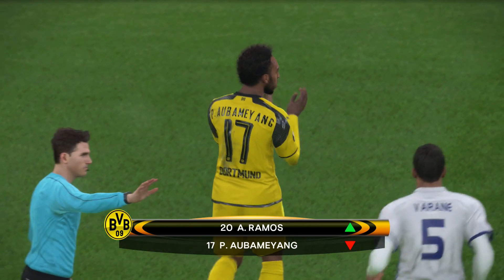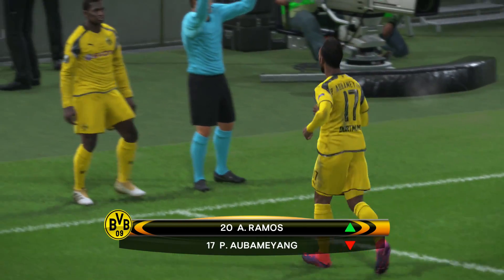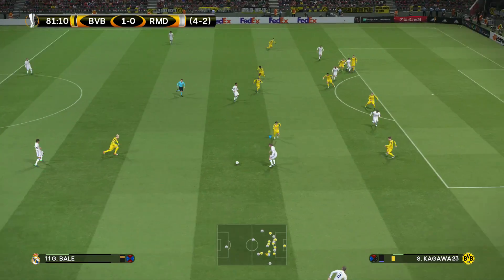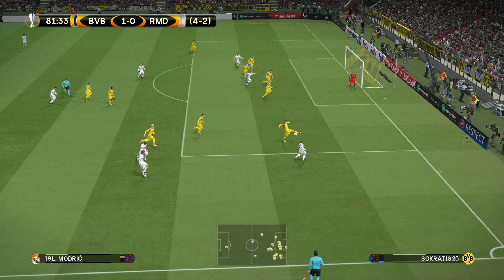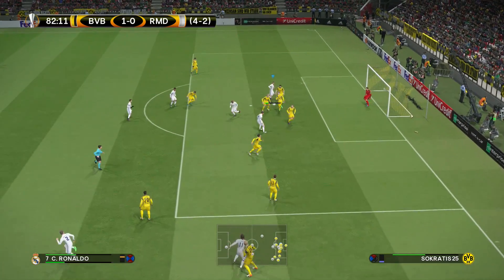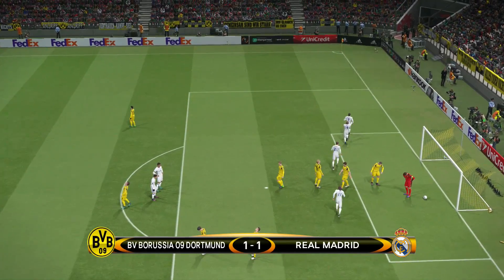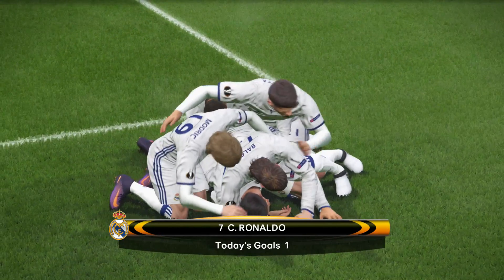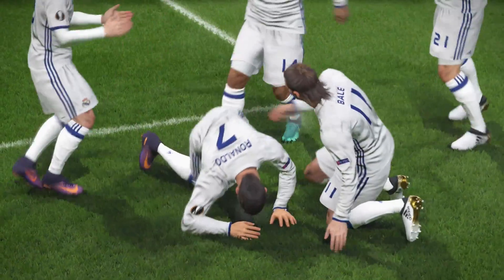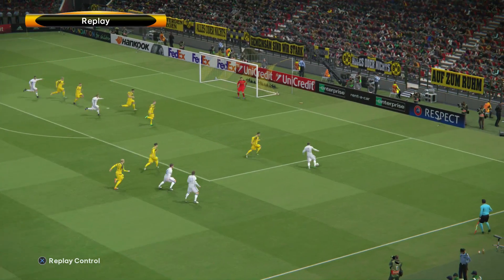Looks like they're going to take out Aubameyang for Ramos, and Ramos can still do a lot of damage. Carvajal — the cross is blocked, Bale going to try one — and Ronaldo does score! But we still have a lot of work to do. It's 4-3 aggregate and they have three away goals, which means if it's a tie in aggregate, we still end up losing.